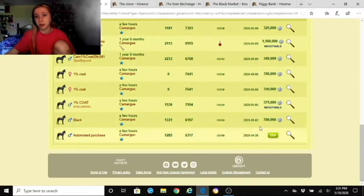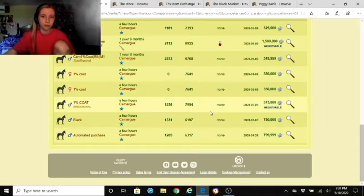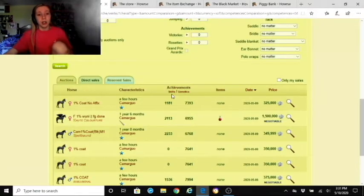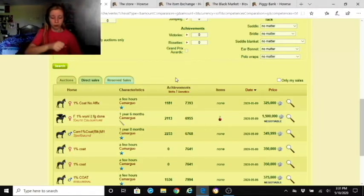You can also filter for unicorns, but the ones showing are really expensive and I'm not risking it. I'm looking for something around 100,000 or 50,000 equines, or I can just breed one to get a black coat. Anyway, reserve sales require someone to have reserved a horse to me — since no one has, I can't demonstrate that.